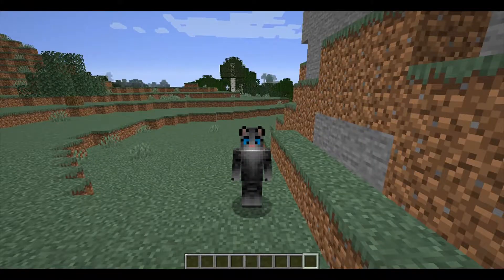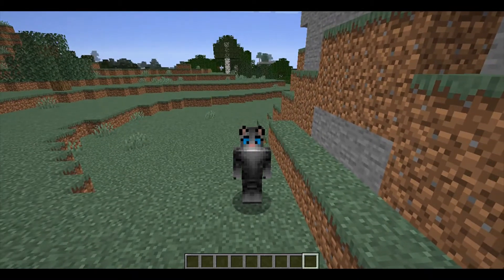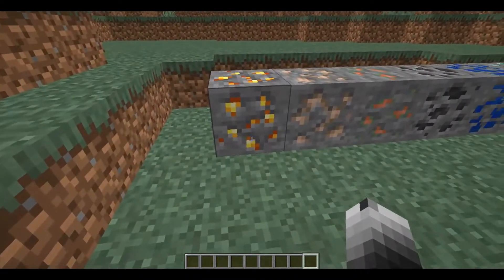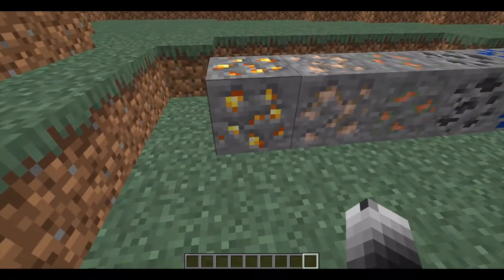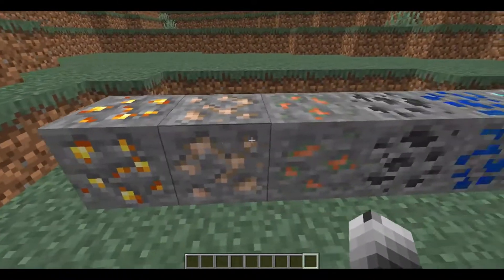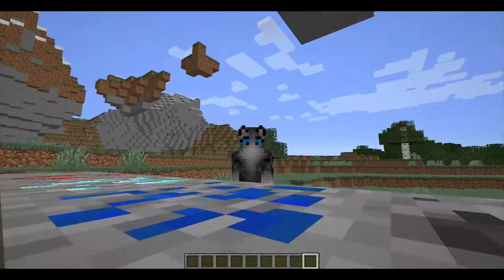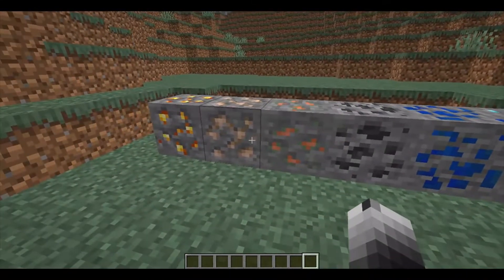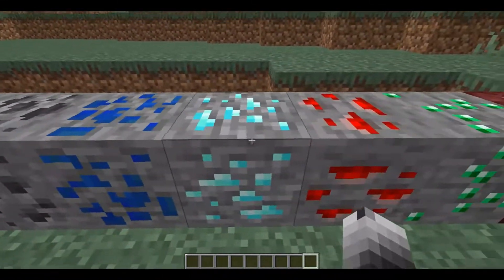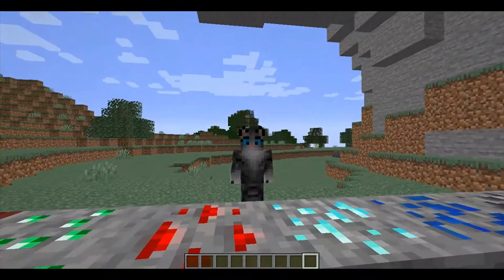Another thing that's changed is the textures for a lot of the ores. Previously, quite a few ores had very similar textures just in different colors, but now each ore has its own unique texture. You can see that gold, iron, coal, diamond, and redstone all used to have the same sort of shapes, however they're all different now. The only one that's remained the same is diamond, because that's the most classic ore and they wanted to keep it the same.